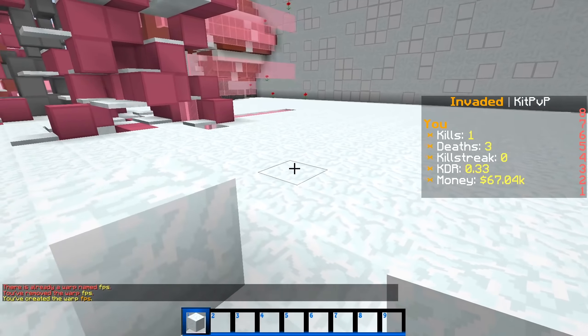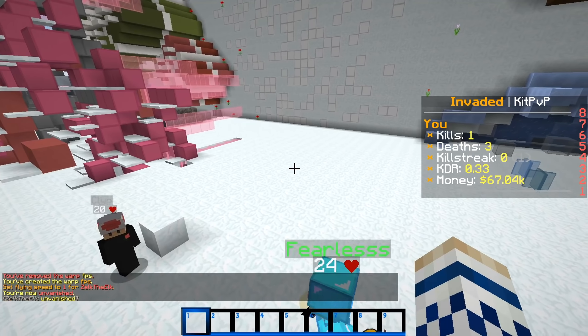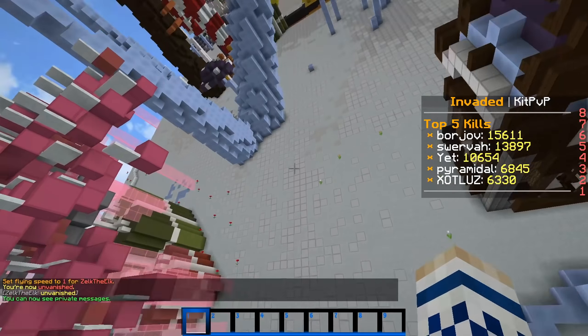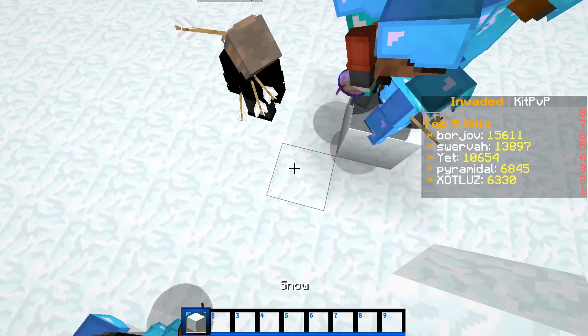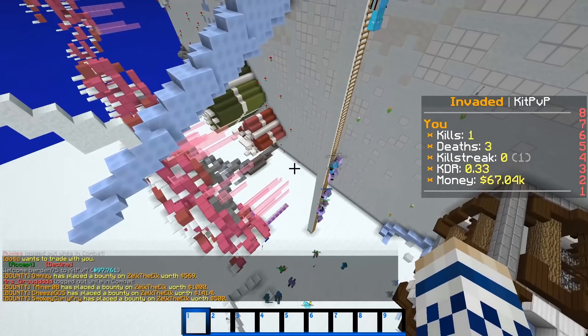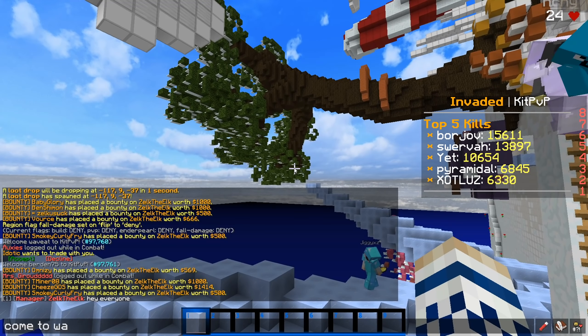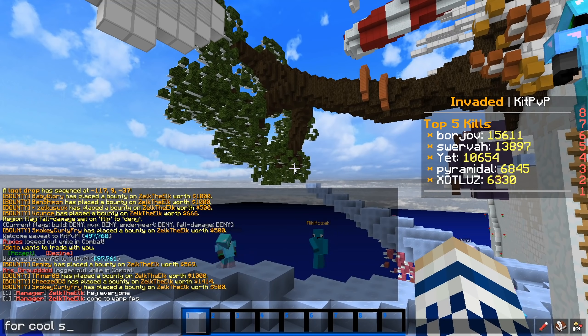So I just went ahead and removed the FPS warp and put it right here. So there you go — you try to warp into FPS and no, you're here now. We'll go ahead and make some stairs up so that way they can see it better. Got some nice stairs, got a ladder. So we'll just say, hey everyone, come to warp FPS for a cool surprise.